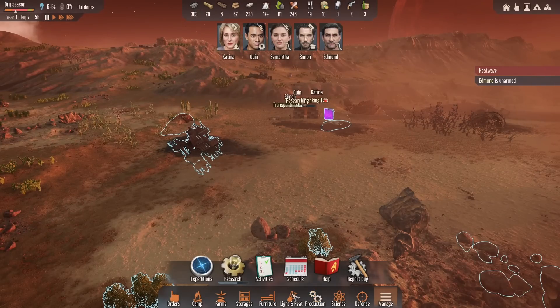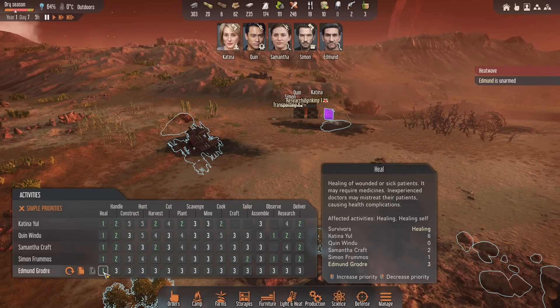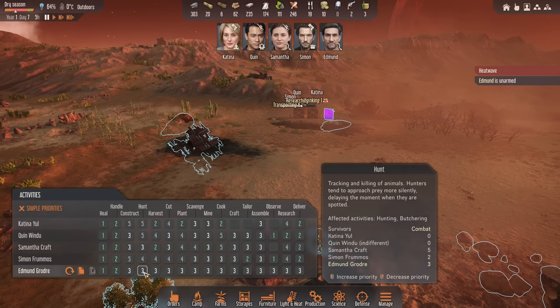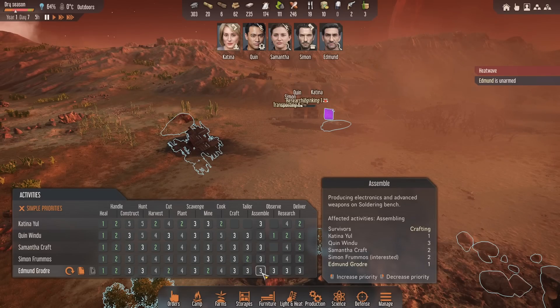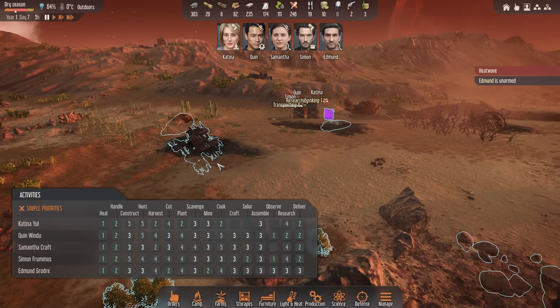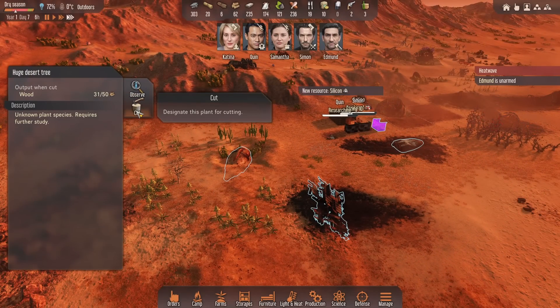I'll sort out his schedule - we want him on the same sleep schedule as everyone else, relaxing there. He's the story writer I think, isn't he. We have a secondary hunter which is good - he's indifferent on harvest so I might get him on cutting and mining for now. Cooking, plant harvest don't need to be high - crafting, tailor, assemble - all round he's not that great, but we'll just get him doing the bits no one else wants to do.